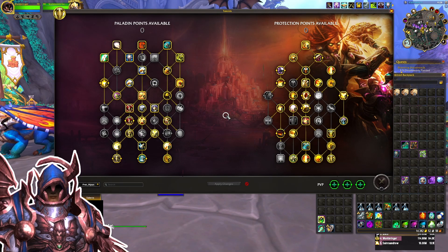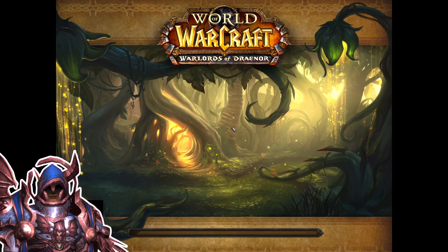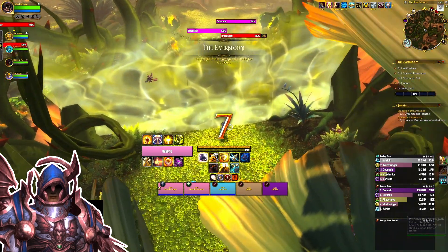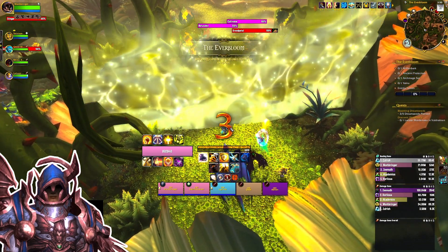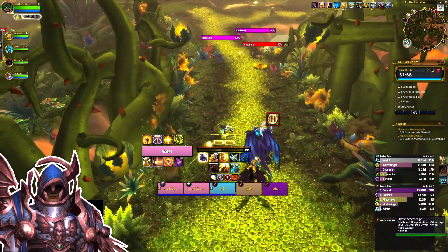This is the build — pretty standard — and I am running Everbloom. I think this is a 16 Tyrannical, second week. I'm pretty much here just to farm the healing trinket because I play Holy in Raid, so I play Prot to go get my trinkets. It's a 16.